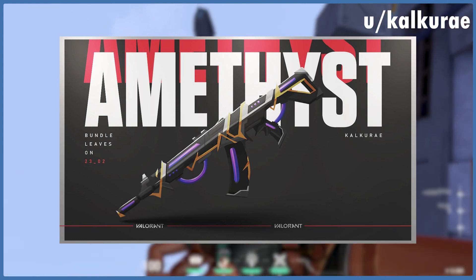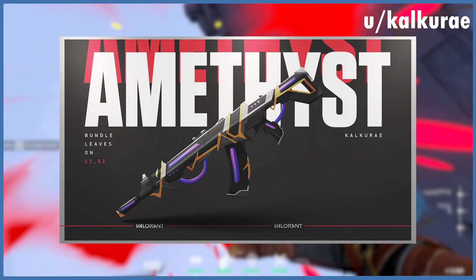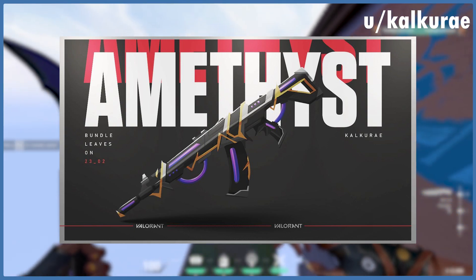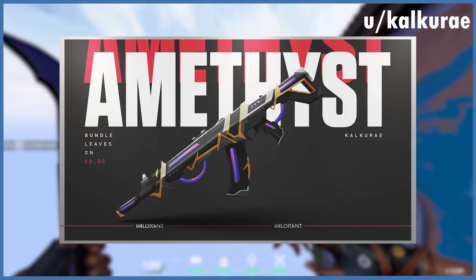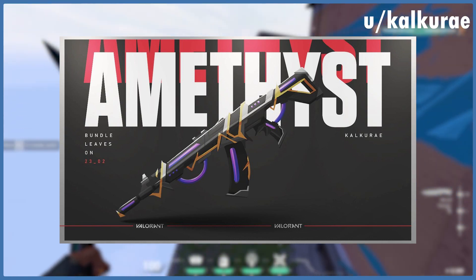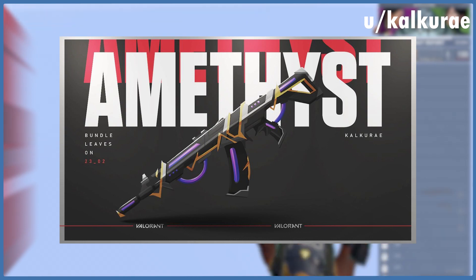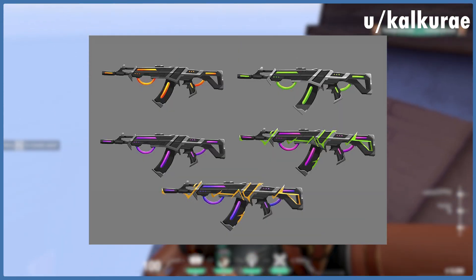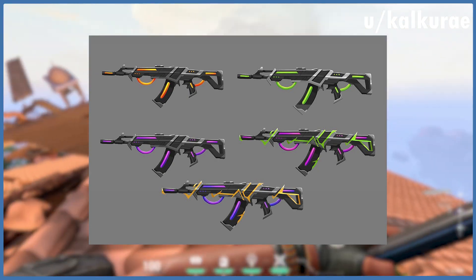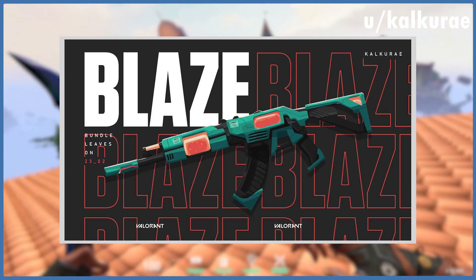Starting off this list at number five, we have the Amethyst Camo created by Reddit user calcaray. Calcaray created a Vandal with a very nice black and silver base with gold and purple as highlight colors. I personally think the colors work really well together, especially considering the gold and purple are Laker colors — my second favorite team behind the Bucks in the NBA. The overall design and layout is very clean, and calcaray even provided us with different colored variants of the weapon.